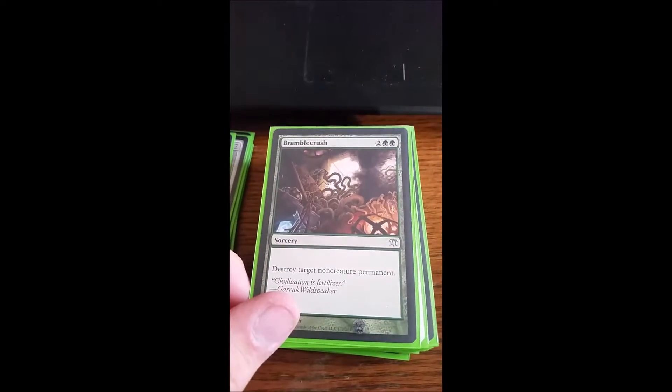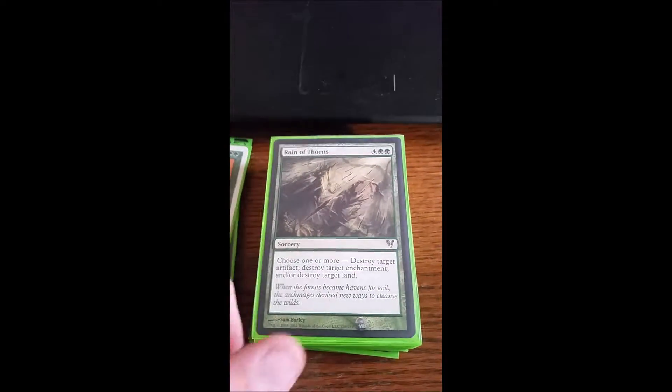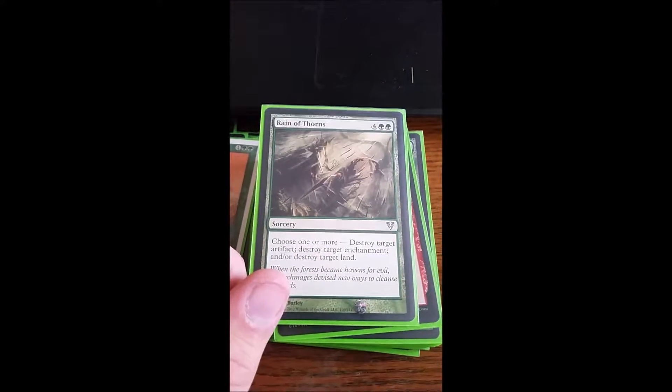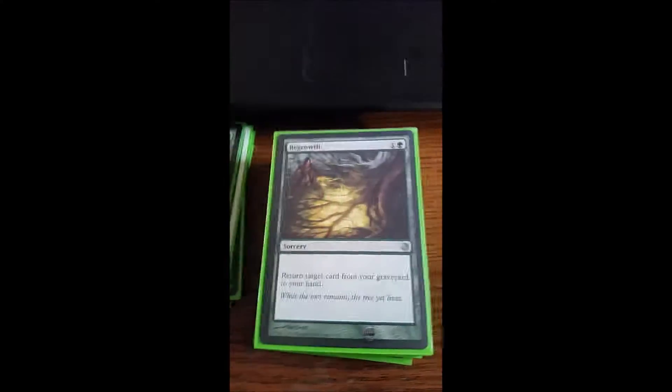Bramblecrush hits any non-creature permanent. Desert Twister hits any permanent — creature or anything like that. Reign of Thorns is probably one of the best cards ever — I can choose to destroy an artifact, an enchantment, or a land, or I can destroy all three. Vandal Blast destroys all artifacts I don't control.